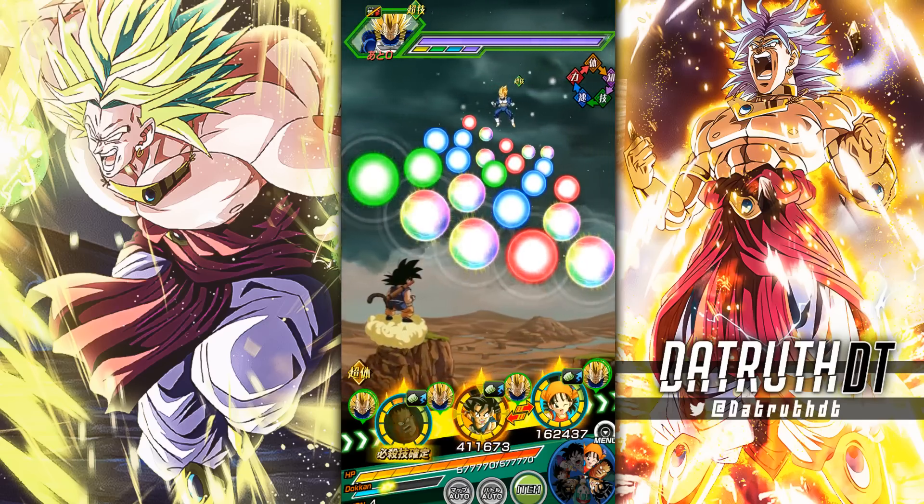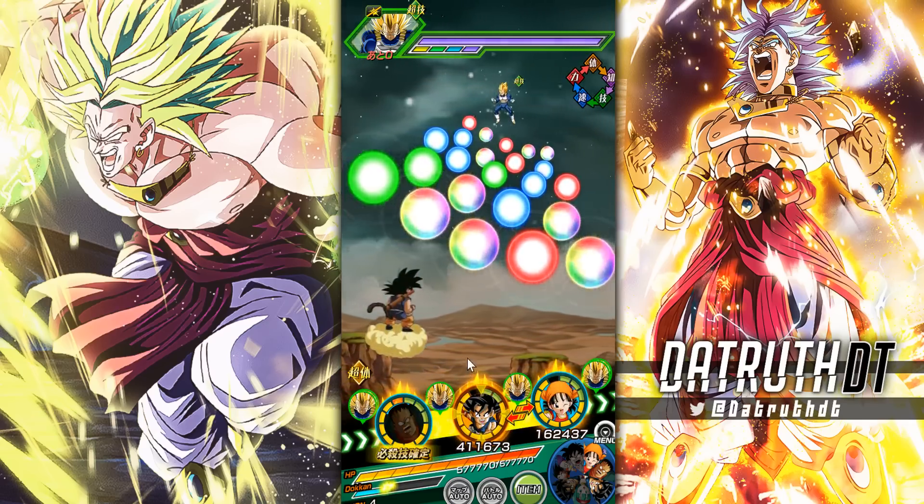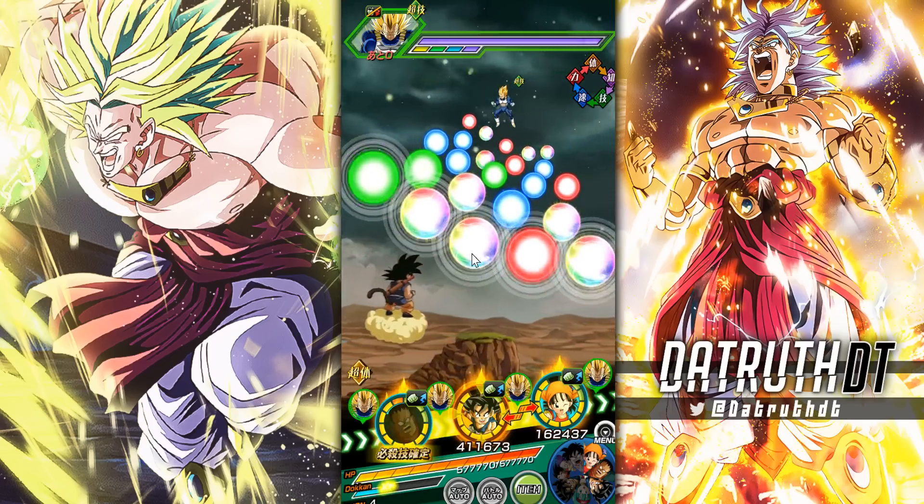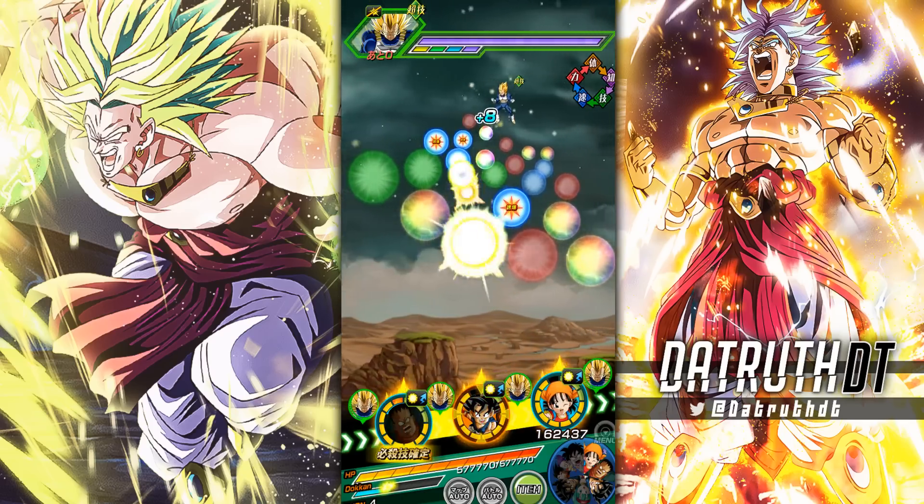Kid Goku's support gives 2 Ki and 50% attack and defense support to Android 8 — that's a huge thing to keep in mind. Kid Goku also creates rainbow orbs, and if you get seven Ki spheres, he gives all allies an 8% chance to crit and 8% damage reduction. So Android 8 can have his 80% damage reduction after five turns, and with the extra 8% from Kid Goku's orbs, that jumps to 88% damage reduction.